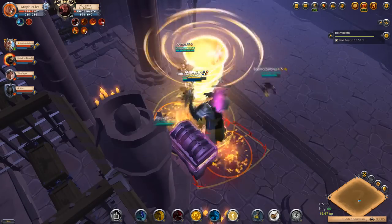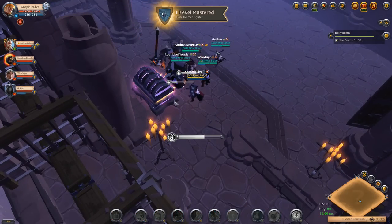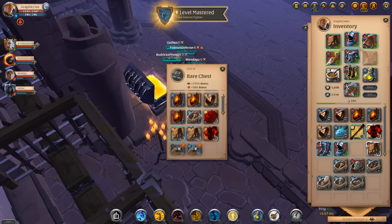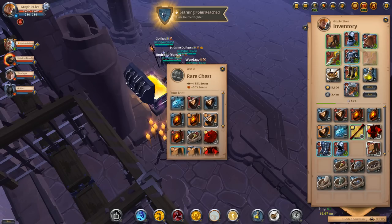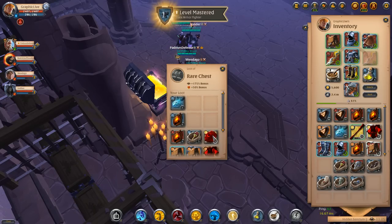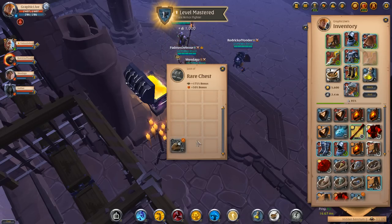Right here you're going to see that we slowly take this thing out and get the purple chest with some pretty good loot. I got a 6-2 bag which is worth probably 200k, and 6 flat armor. I'm scrolling down to show you all the loot that was gotten from that purple chest.